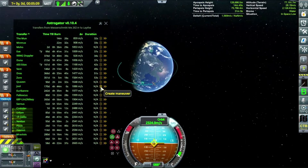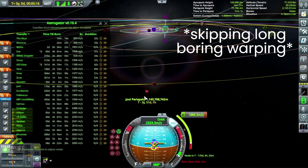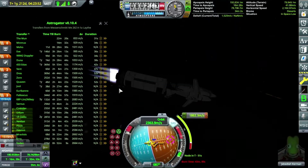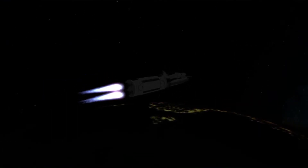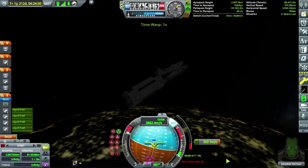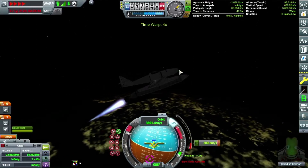Right here I'm using a mod called Astrogator. It just sets up the transfer maneuvers for you. I can do it myself, it just saves a lot of time — and it helps with the trickier planets, because I have several planet packs that provide analogs for most bodies in the real solar system, and some of them are a bit tricky.